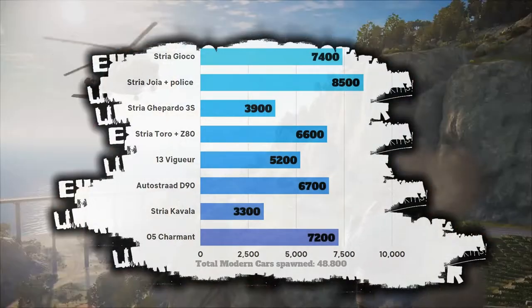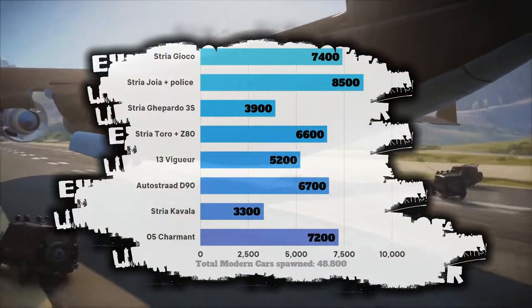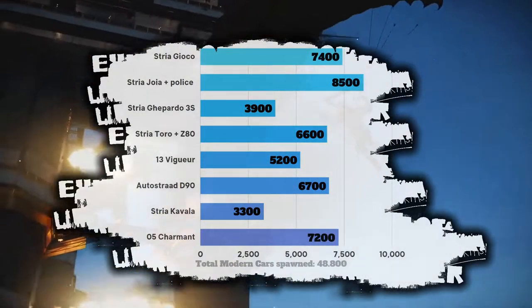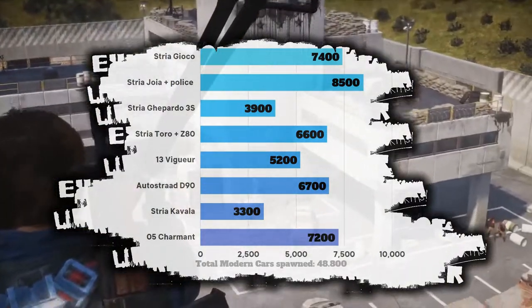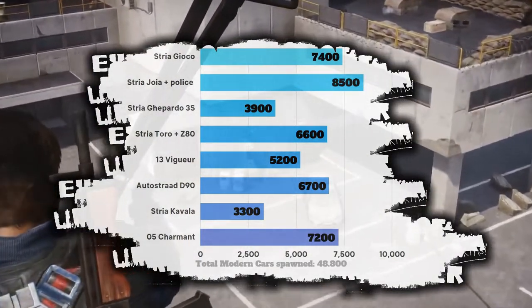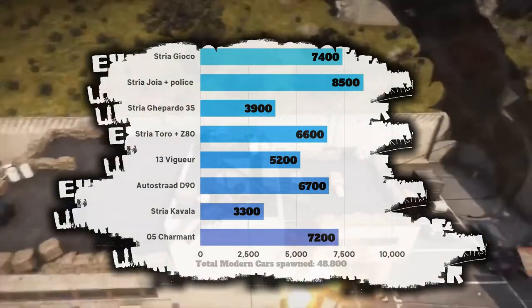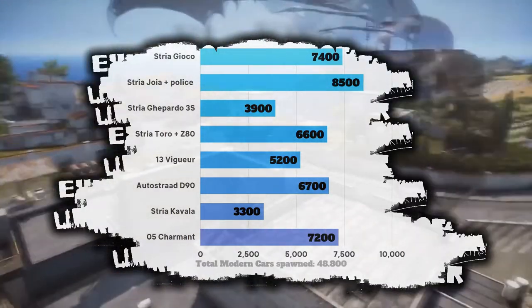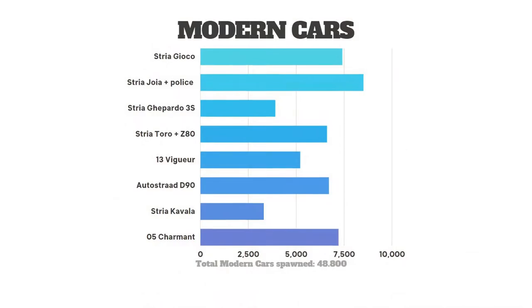Moving on to modern cars, and this one looks quite wild. Modern cars in general aren't really being used that much compared to sports cars. The three Ayoya variants are leading, followed by the Giocho and the Charmant. At the other end we got the Gepardo and Cavalla. I'm quite surprised how far back the Gepardo is compared to the rest. These all together make up just 48,800 spawns.